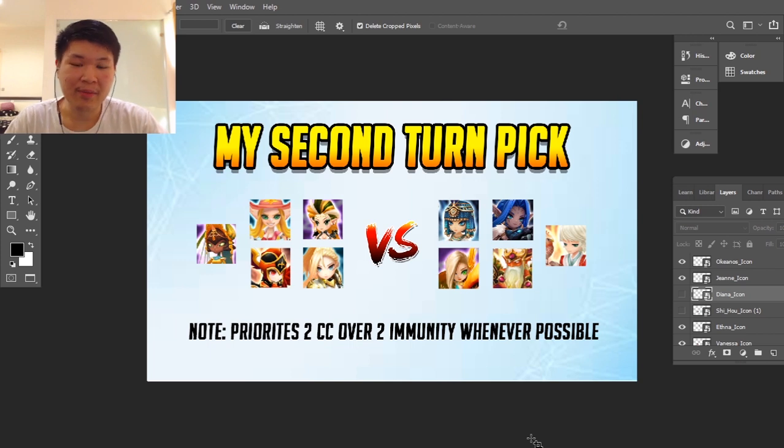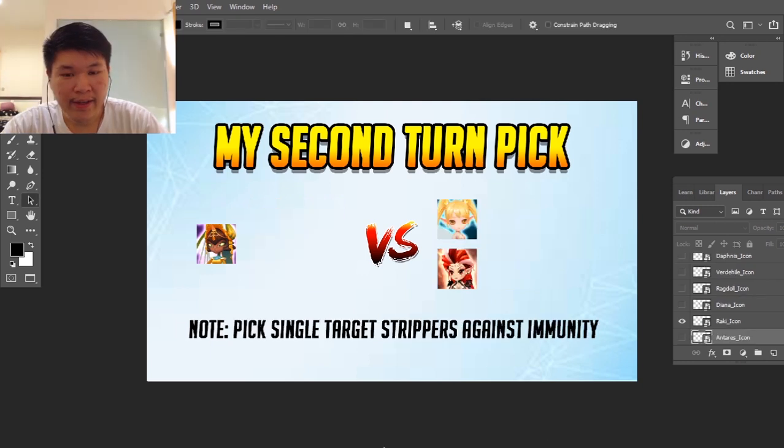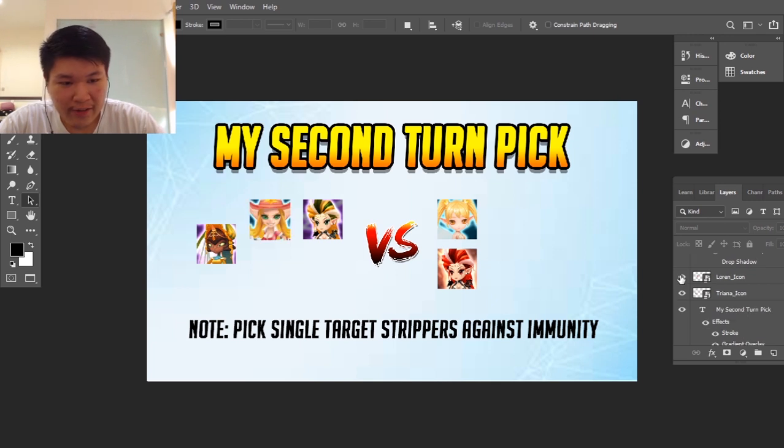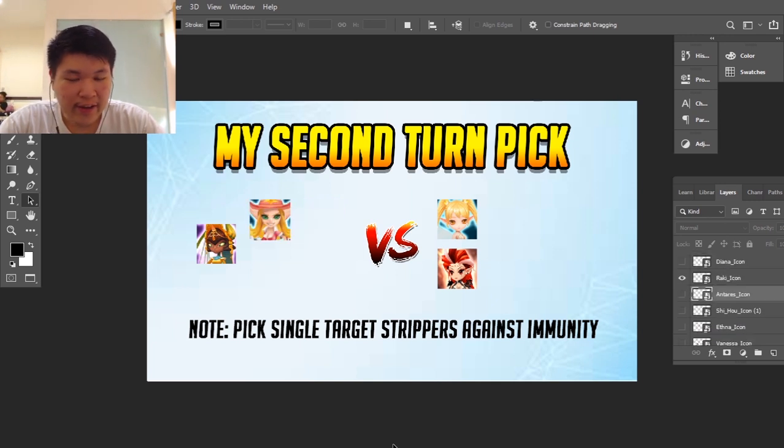Now we can build this combo by going second. Then you need to ban the correct unit, which we'll talk about later in the banning phase part of this video. If you're going to fight somebody who's also picking second turn as their strategy, then it's going to be a lot easier. The meta in second turn vs second turn is single target strippers. For example, if the opponent picks Fran and an immunity unit, there are so many counters — Diana, Aetna, or even Lauren will do. I recommend going with the versatile pick Lauren, and Lauren is also very good for a free-to-play unit.